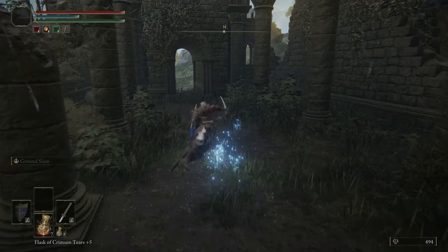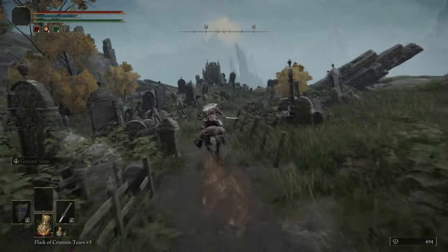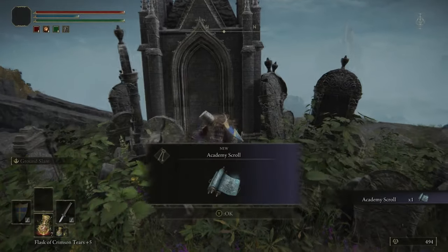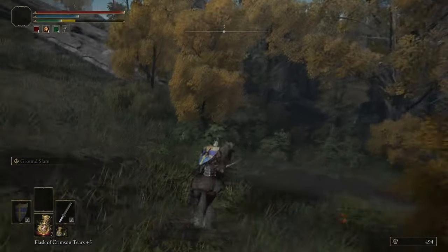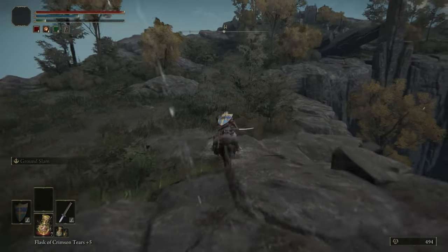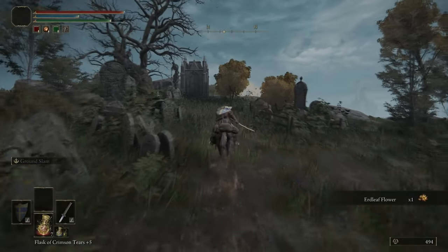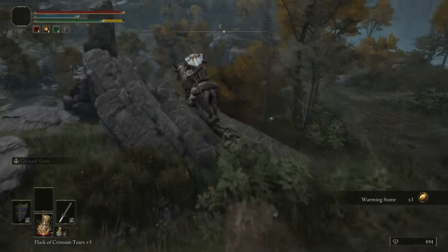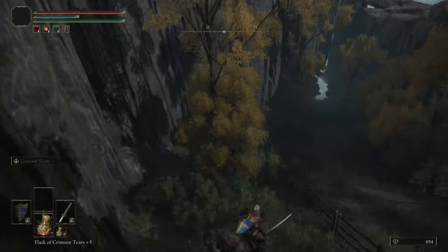From here we're going to head out into the graveyards just above - there's a scroll in one of them. Exhaust Thops' dialogue until he repeats himself; that's the case for most NPCs - you bump into them and speak to them until they repeat. Now we're heading up to the other side of this gorge - there's like a warming stone up here. And in the graveyard area you can encounter some skeletons.